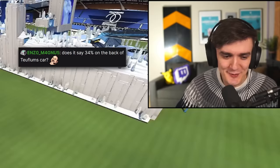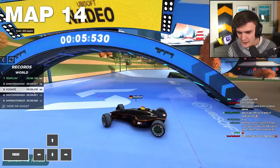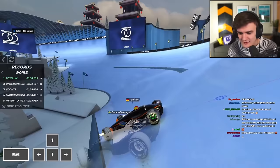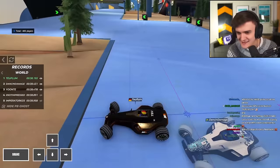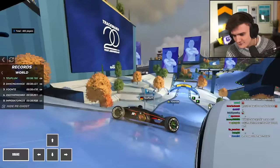Does it say 34% on the back of Toyflume's car? It does — it's a team they have, a competitive ice team called 34%. I'm curious if they're gonna do the shortcut on ice. Answer is no shortcut. But a beautiful spin — if you aren't aware, they're not doing that just for show. It's literally faster with how the grip works on ice, in turns like that to land backwards and start an ice slide the other way. And then finish. Clean run.